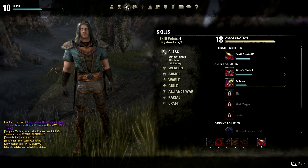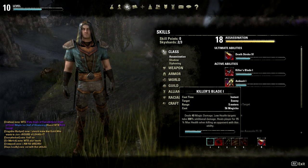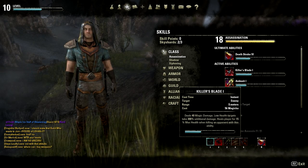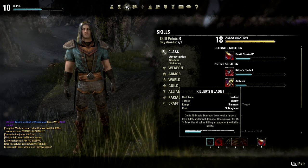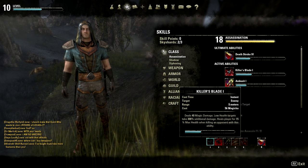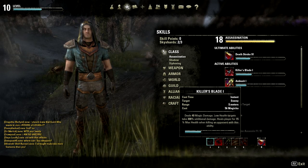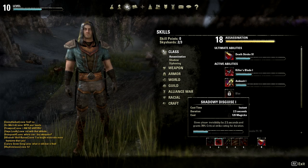So the points I've taken here, active abilities wise: Killer's Blade, which is the upgraded Assassin's Blade, upgraded to deal magic damage with low health targets taking 300%. It also heals me for 15% when killing an opponent with this ability, which helps while questing and in PvP — that little bit of life after a kill keeps you going mob to mob.